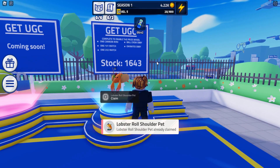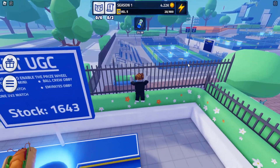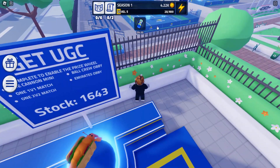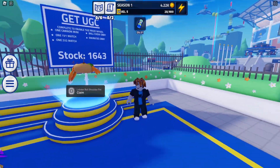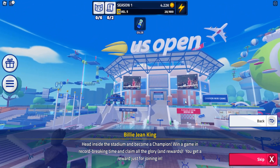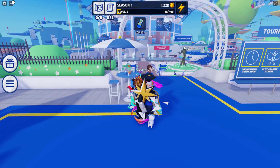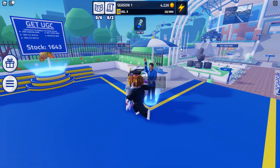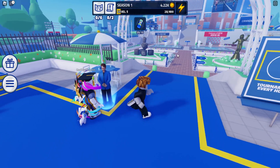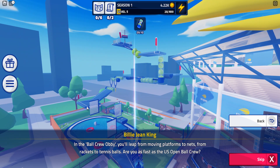For example, for the lobster, you have to do a 1v1 match — you can play against AI, no big deal — then a 2v2 match, also AI. Then there's the cannon minigame, which you can find by heading over to the big sign on the right side of the map. Then complete the ball crew obby one time, which you just do all the way to the top.